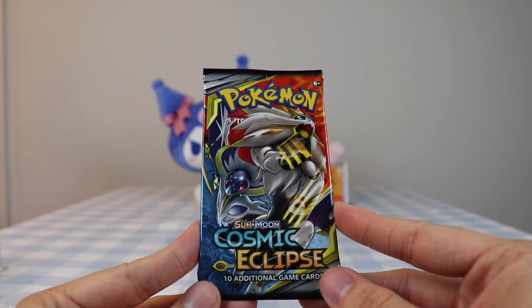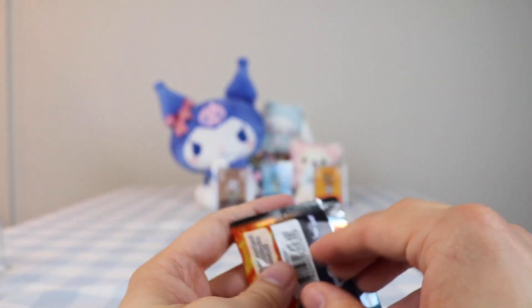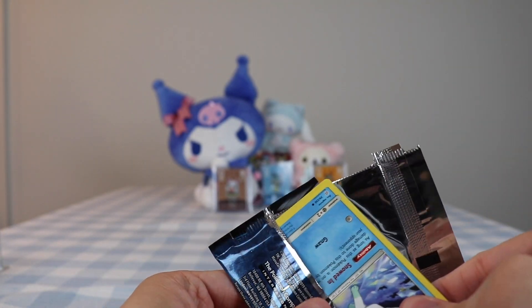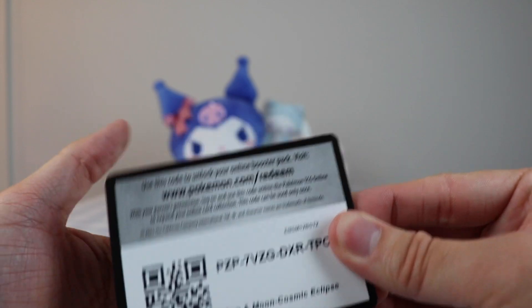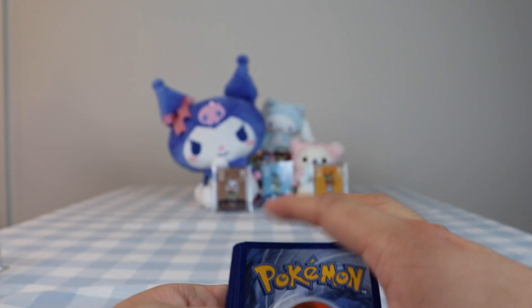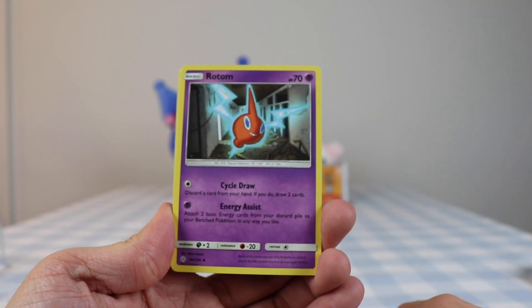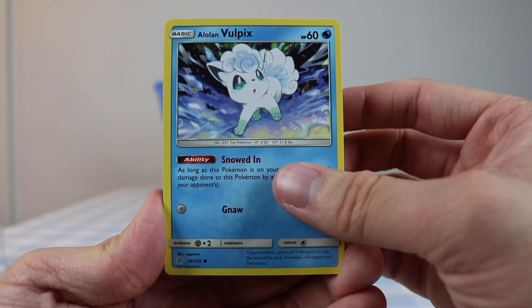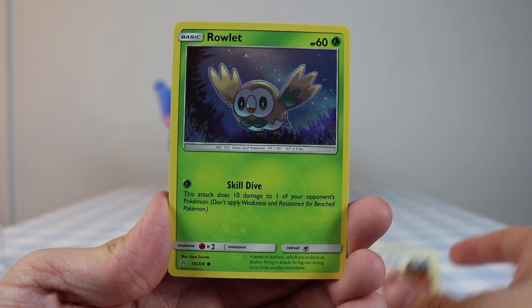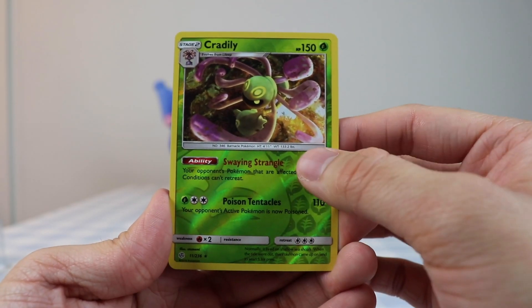Cosmic Eclipse - I think this was the only one that had the code card flipped, so I'm going to anticipate that when I open this. Hopefully it wasn't a mistake. I'm going to flip it - there we go, Cosmic Eclipse. One, two, three, four to the front. We have psychic energy, Rotom, Type: Null - we got him last time - Heracross, Alolan Vulpix, Rockruff, Stufful, Rowlet, a little night owl phantom, and reverse Cradily.